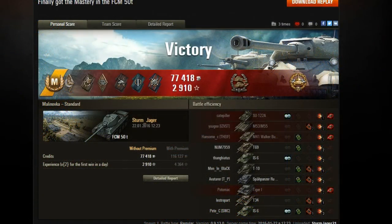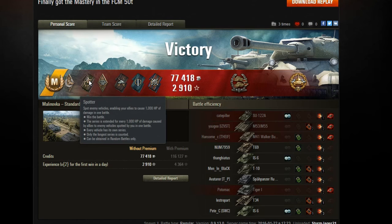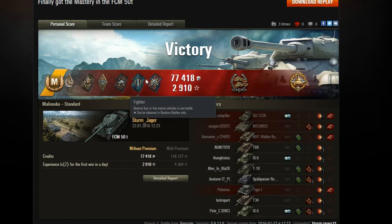Here we are with the post-game stats of Sturm Jäger's game in the FCM 50T. A mastery badge, 'Hand of God' for surviving the battle having received damage from at least four enemy vehicles including that horrible artillery, spotter, bruiser, duelist, fighter, fire for effect — 77,500 credits and almost 3,000 experience, times two for first win of the day, without a premium account. That is quite a substantial amount of credits. He would have earned over 116,000 credits and 4,364 experience times two without a premium.